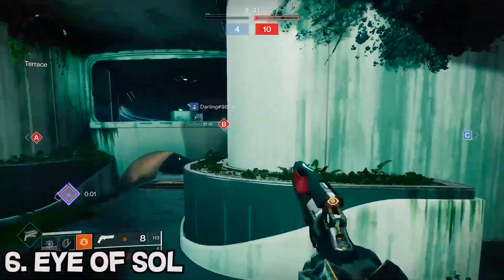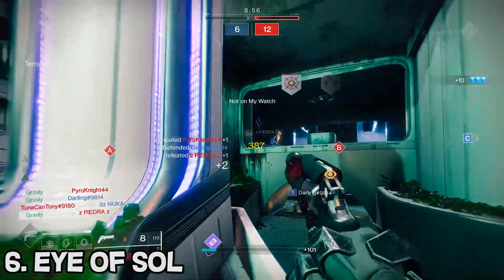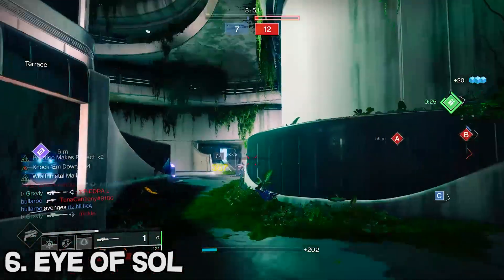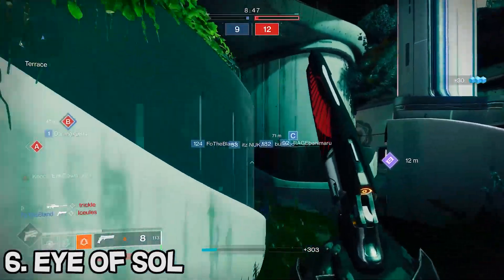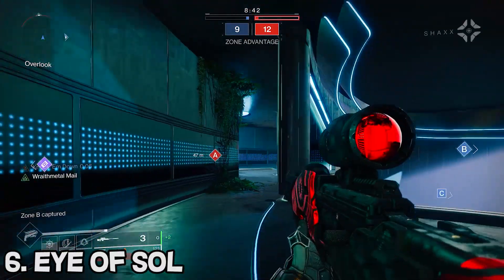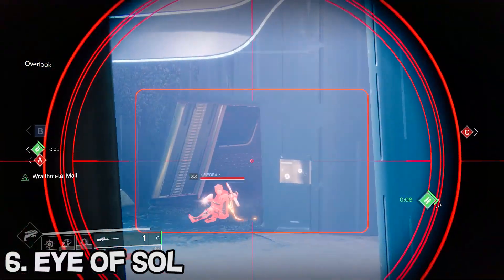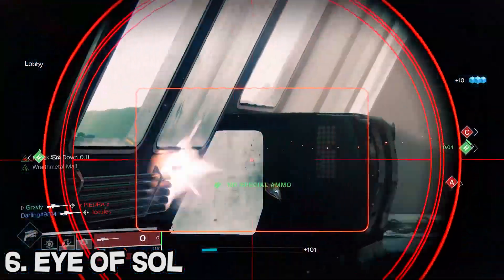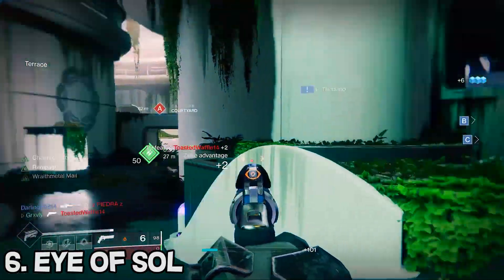Coming in at the number 6 spot we have the Trials of Osiris sniper rifle, the Eye of Sol. What does kind of suck is that you can no longer get the perfect god roll of Snapshot Opening Shot, since Bungie brought it back with a slightly different perk pool where Snapshot and Opening Shot are now in the same column. But even without that roll, the Eye of Sol is still an absolute beast of a sniper, and personally I feel it is the best sniper in the game, which is why I ranked it highest on this list.